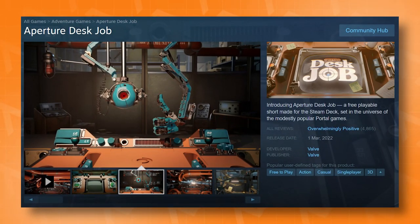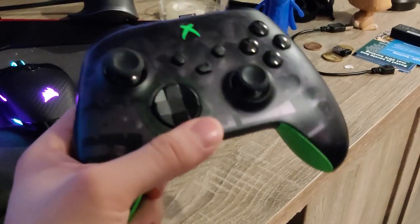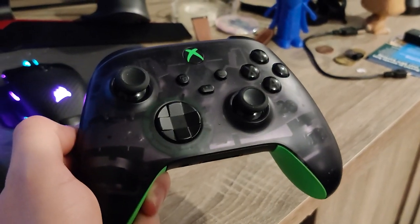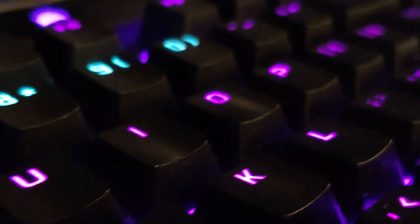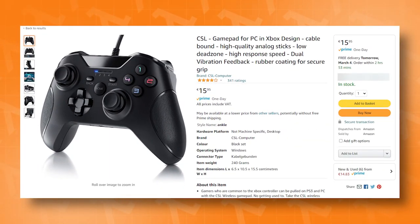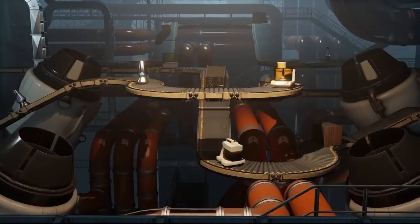You don't need an expensive VR headset for this one. Aperture Desk Job is a new tech demo that released only a couple of days ago, meant to give the player a tour about what they can do with their shiny new Steam Deck. And because the game is actually meant to be played on the Deck, you do actually need a controller to play this. Valve didn't optimize it much for a keyboard and mouse setup, but a cheap controller from Amazon is still significantly less expensive than a VR headset, so this requirement is a lot more approachable for many people.